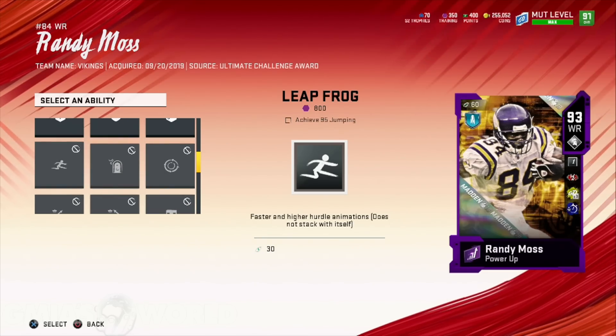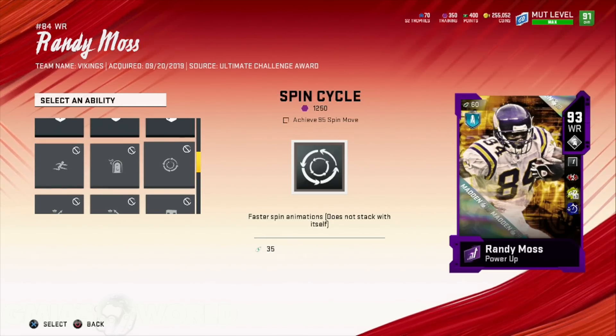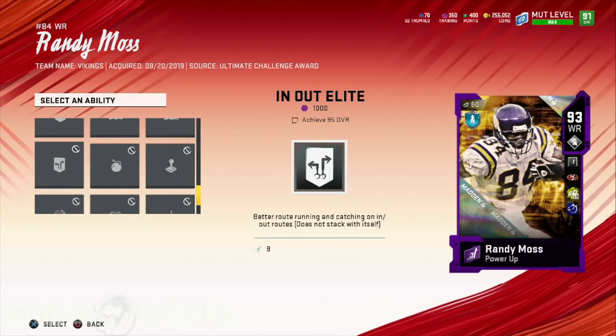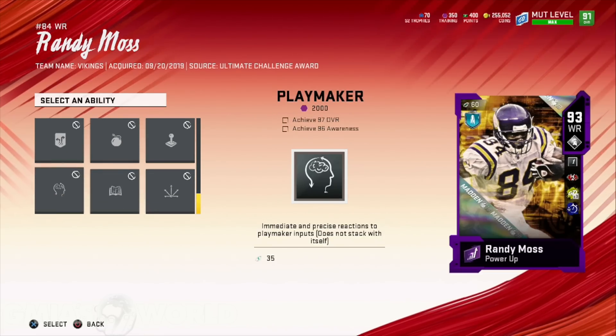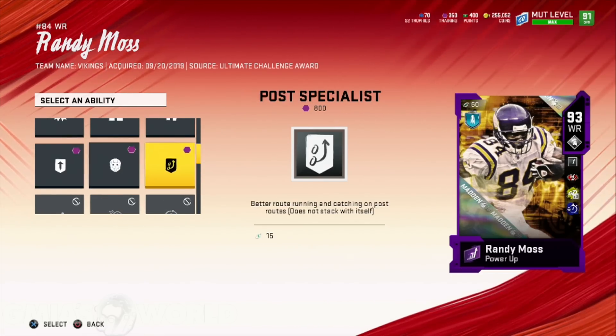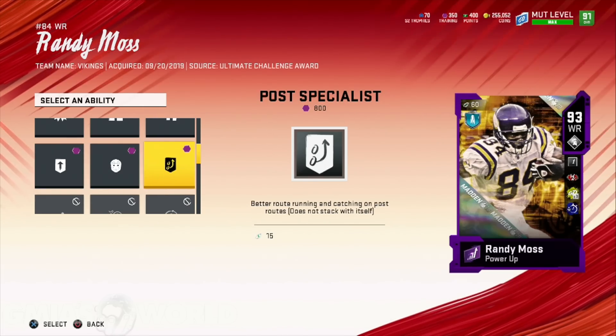Like, put it like this: when you come out and you see somebody burn you deep for six, you know that that receiver probably has streak specialist, even though it has been toned down visibly for me. I seen it when I first put it on my card back in August — you weren't staying with those cards. Like if you press Tyreek Hill back when I first started making my videos in August,